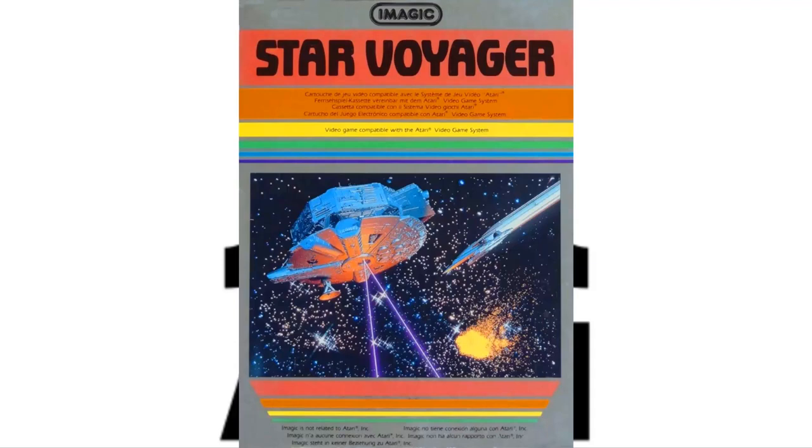With Star Voyager, it was developed and published by Imagic — the designer was Bob Smith. It came out in 1982, only in North America for the Atari 2600. It was loosely similar to Star Raiders that came out on the Atari 8-bit, which is the Atari 800 system, I think.